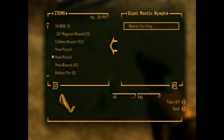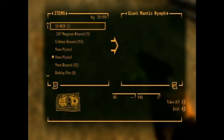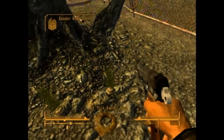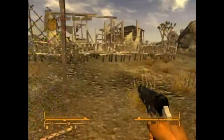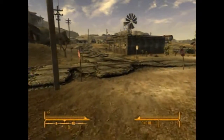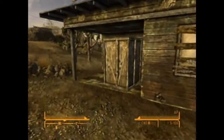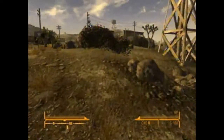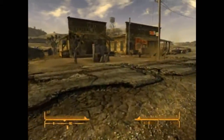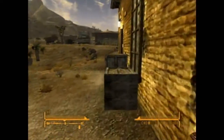Mantis foreleg - this has like no value, but I guess I could sell it since it weighs nothing. Pick the Xanderroot. So is this like Oblivion where you can pick plants now? She said the other one was by the graveyard or something. I should stop cursing - it makes me sound like an idiot.